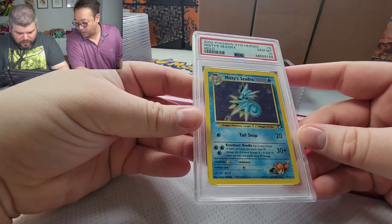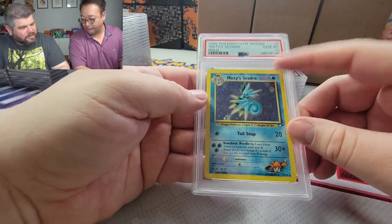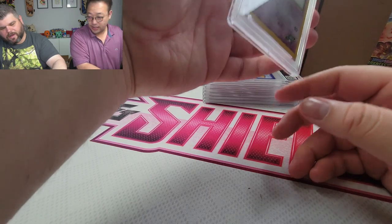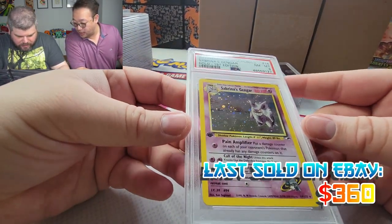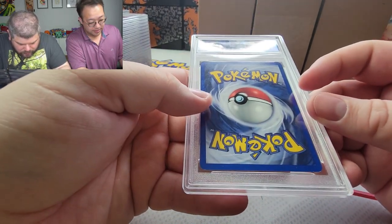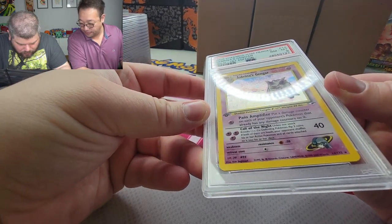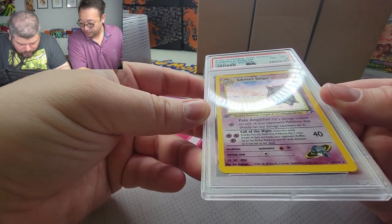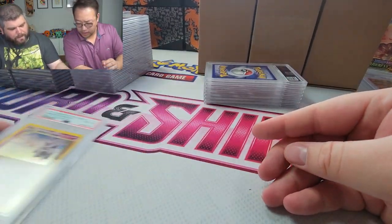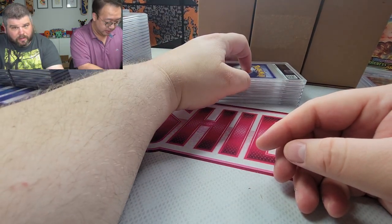Misty's Seadra got a PSA 10, let's go! Was this the pack I traded Expo for? Sabrina's Gengar PSA 8 — I knew this was gonna get a PSA 8 because of the edging. There were two vertical print lines and a little scratching on it.